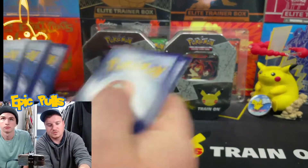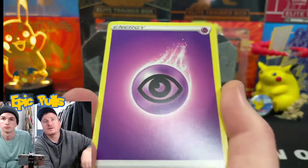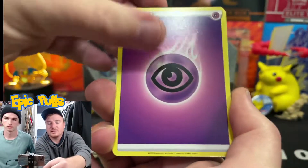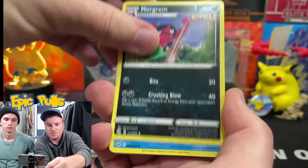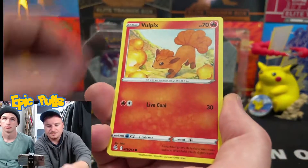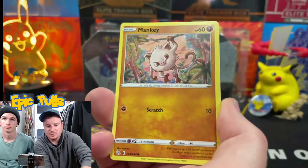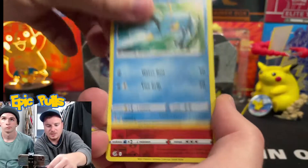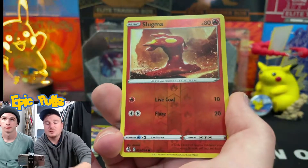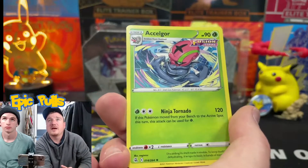Two packs left. Let's see what we can pull out of this one. Got a Sidekick Energy to start us off, Morgrem, Breloom, Copperajah, Vulpix, Chansey, Zigzagoon, Mankey, Quagsire, a Reverse Holo Slugma, and a Non-Holo Excadrill.